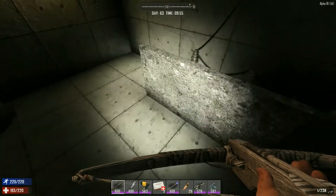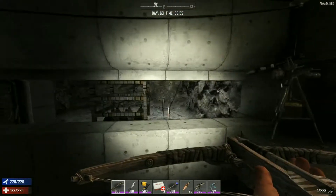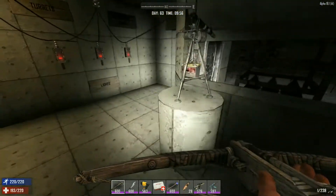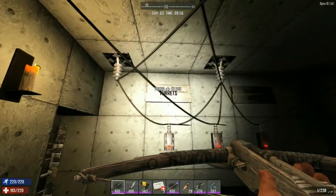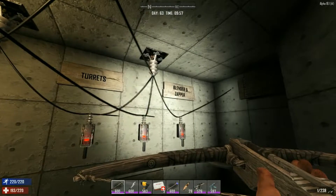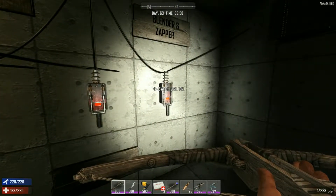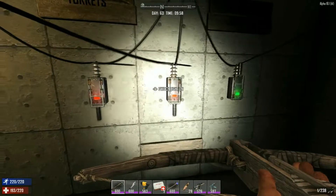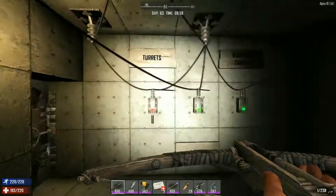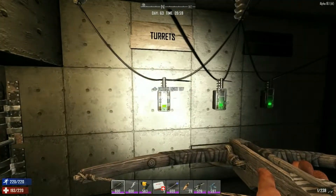You may be wondering about this little column inside my base — well, that's in case spitter zombies get a little overzealous. So we've got the turrets, the lights, and the blender and zapper. This turns on the electric fence and the fans. This of course turns on the spotlights out there.